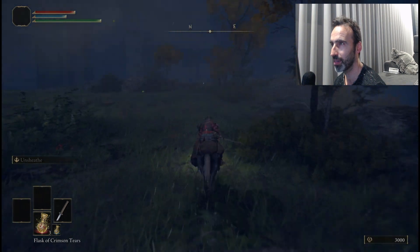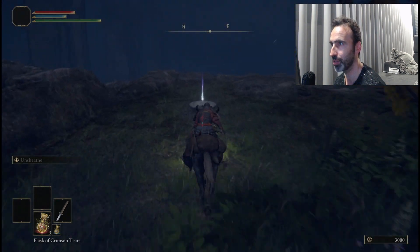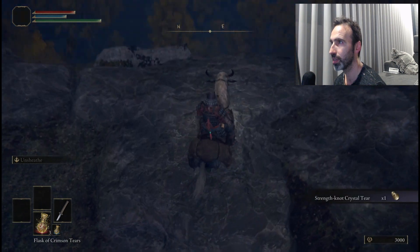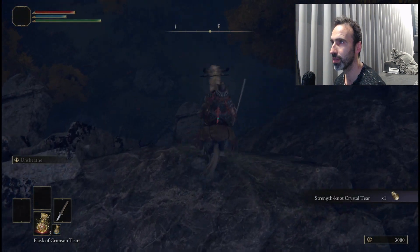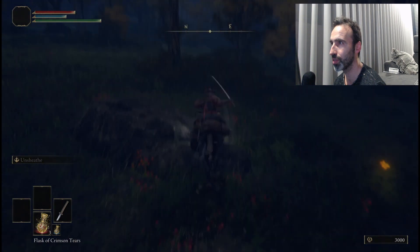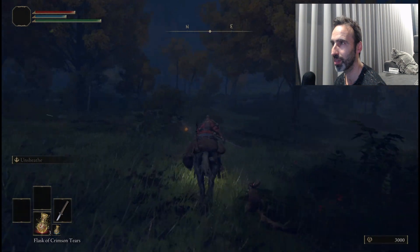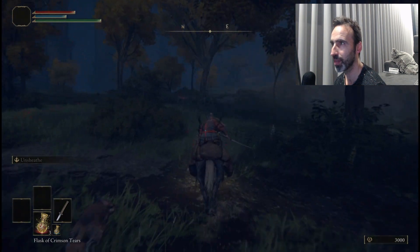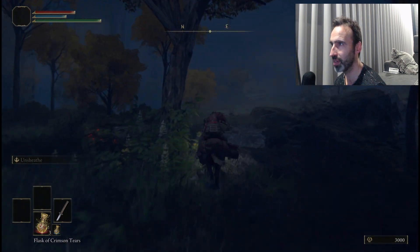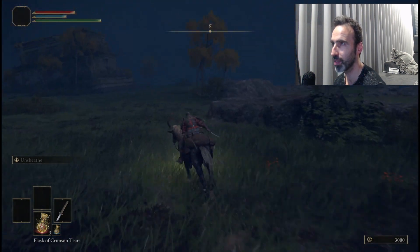We're going up here — it's not necessary for the fight, but there's an item on the way so you can grab it. This item can only be used much later when you have the right flask. Basically it buffs your attack, defense, magic, or something like that.